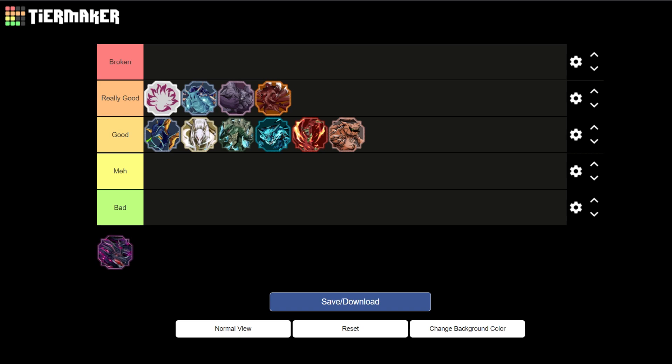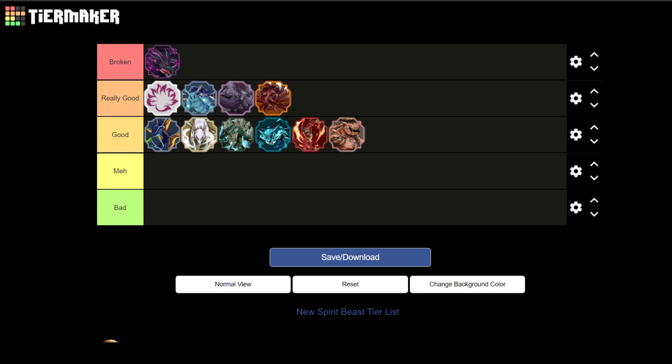Obviously for Ten-Tails, Ten-Tails is going to be the only tailed spirit in Broken tier. Ten-Tails was already broken, and then they added stage three, which is absolutely an insane, absurd, broken ability that probably shouldn't exist in the game — but for some reason they just decided to keep it as it is and haven't nerfed it yet.